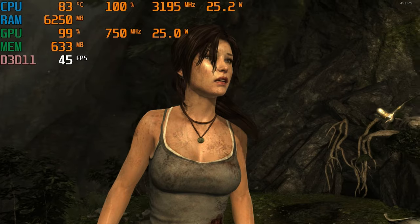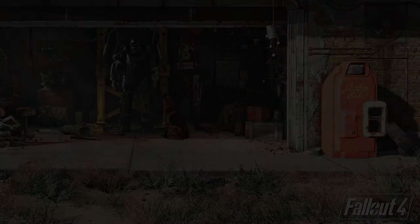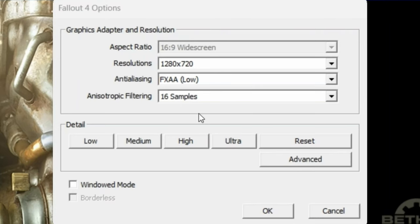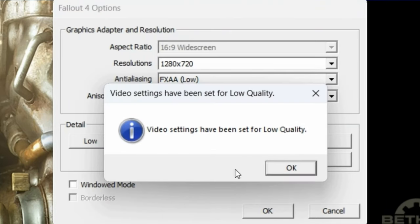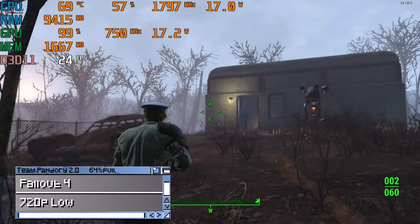And here's the benchmark if you want to compare numbers. It's Fallout 4 in 720p low, and we're at about 20–30 FPS.